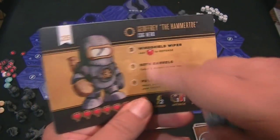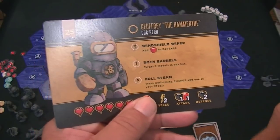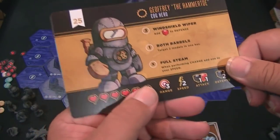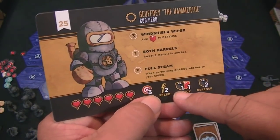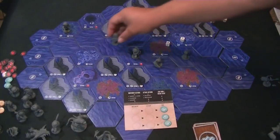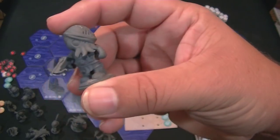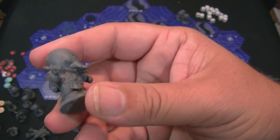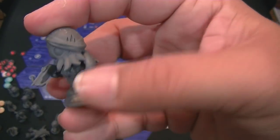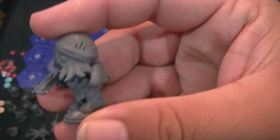Here's Jeffrey the Hammer Toe — he's a cog hero. For three Aether, the 'Wiper' ability adds a red die to defense. If there are two models in one hex, I could spend one Aether to do that. When performing a charge, he gets to add one more to his speed. He's got a range of three, a black and a red die for attack, and a black die for defense.